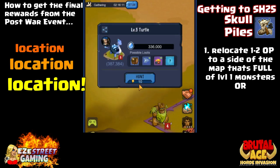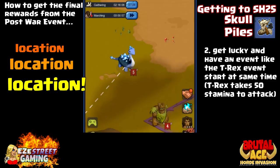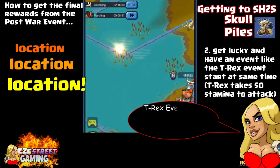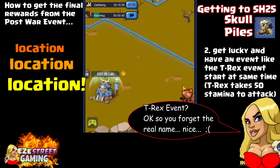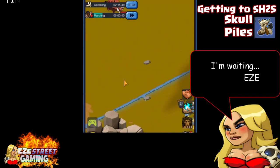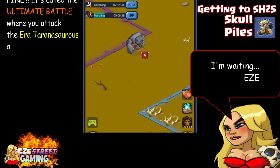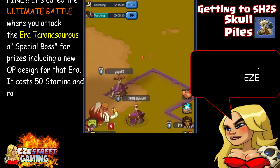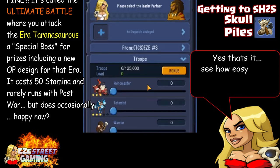It usually takes me between five and ten minutes to collect level 1 monsters. If you have four or five marches it doesn't take too long. The problem you'll run into is running out of stamina — if you don't have a lot, you just won't make it to the end. You could also get lucky and have the T-Rex event start at the same time. There's a special boss event — it's the era Tyrannosaurus — and that special boss will give you the era outpost.